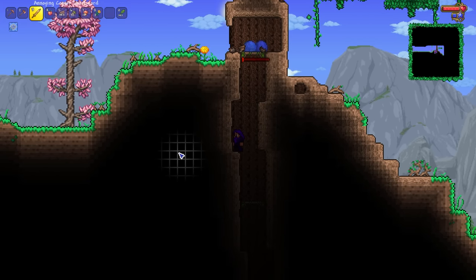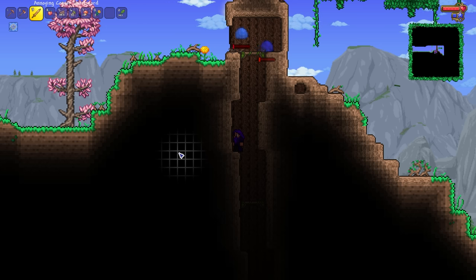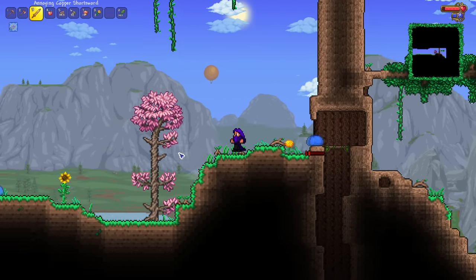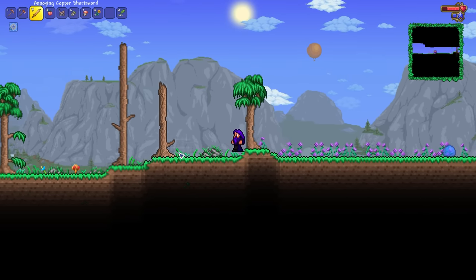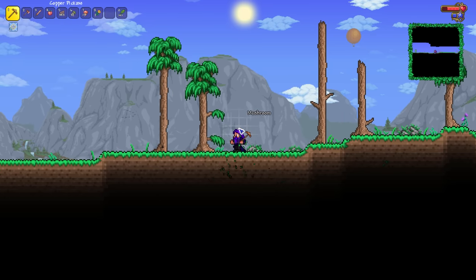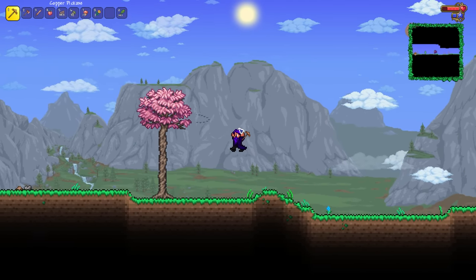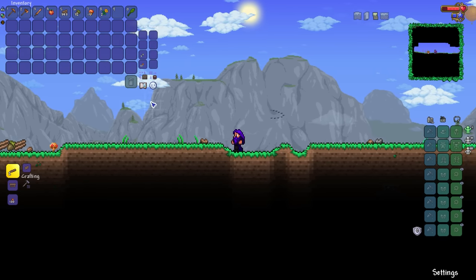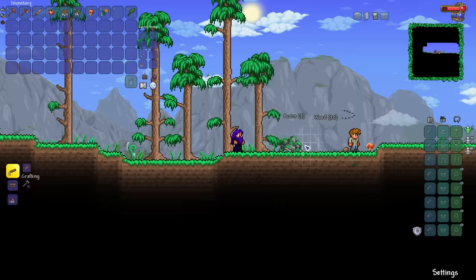I don't have any sources of light. Would it be cheating if I went ahead and used the Guide to kill these guys here? I mean, the Guide isn't really any kind of damage really — well, technically he's ranged damage because he winds up using a bow. If I can get him to kill one or two Slimes, then maybe I could go ahead and use that to make some torches.